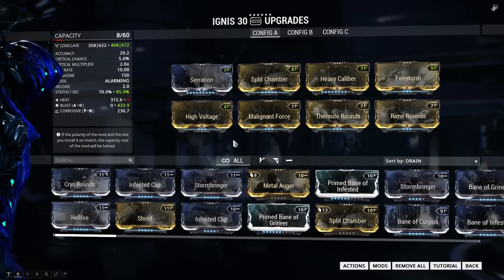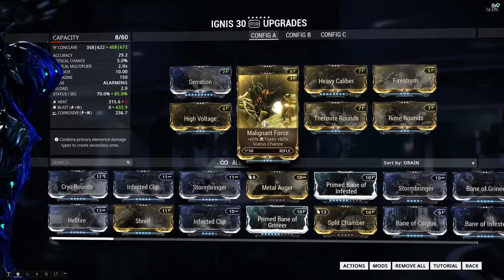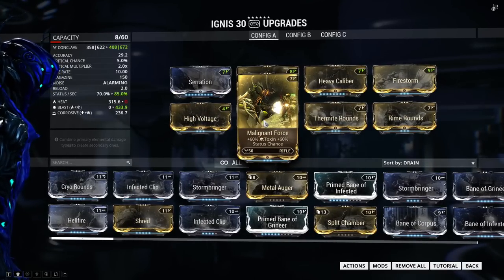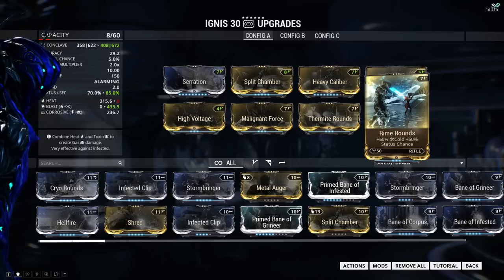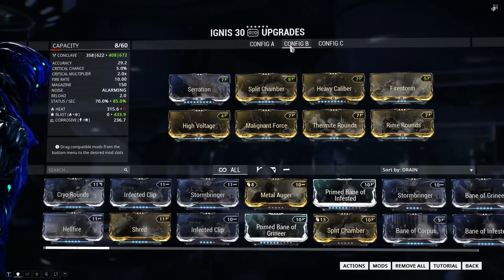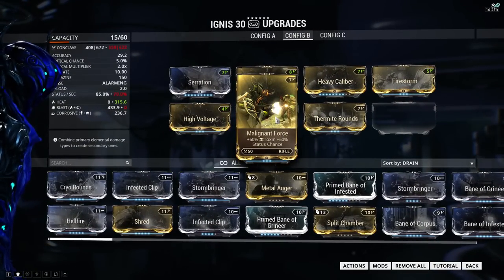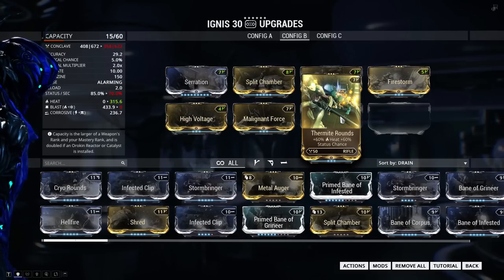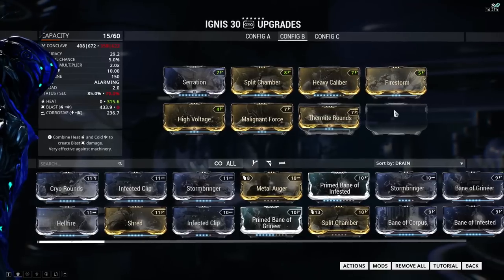Since this is a status weapon, we use dual stat mods. The first setup I call the ragdoll cannon: High Voltage and Malignant Force for corrosive damage to strip enemy armor, plus Thermite Rounds and Rime Rounds for blast damage — delivering a lot of knockdown. This is awesome for party play but not great solo because the damage isn't very high. For more damage, use the second setup: High Voltage and Malignant Force for corrosive, and only Thermite Rounds for heat. As you strip armor with corrosive, heat damage then does a lot of work.